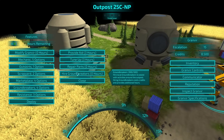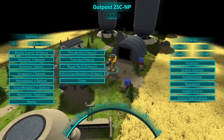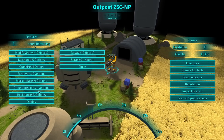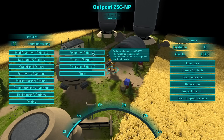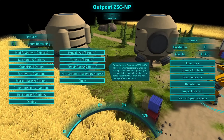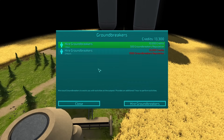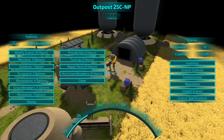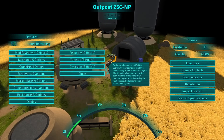Higher groundbreakers. One additional hour for activities — that actually would have been nice. Might as well scrap my torso. Resupply — pick ammo. Well, that's nice of them. Tune up for a boost, diversion. Okay, so we can repair things, but we're pretty good. I don't think we have enough groundbreaker reputation yet, but that extra hour is going to be kind of nice. Because now we can scrap an additional part. And then do a resistance diversion.